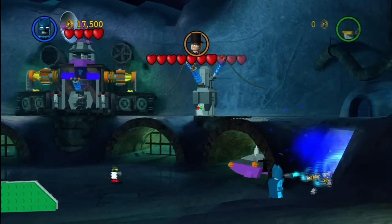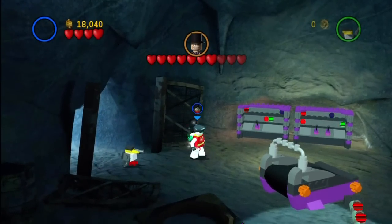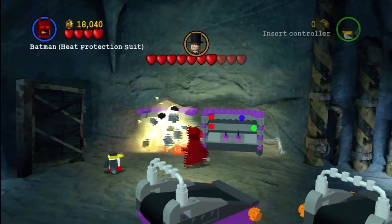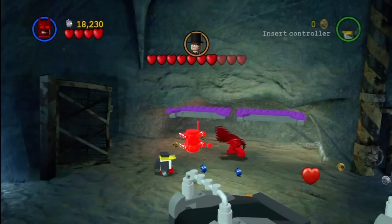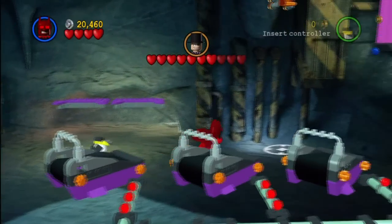These guys are the most annoying creatures, I swear. So then you've got to bash this little thing and enter this area. You've got a couple of things here: first of all we need one more minikit, and if you haven't forgotten, we still need a red power brick. So first, let's take care of the minikit. We're going to switch to the heat suit Batman, and once you've done that you're going to assemble this deliciously hot minikit — served up hot, nice and ready for you. And that will be your final minikit.